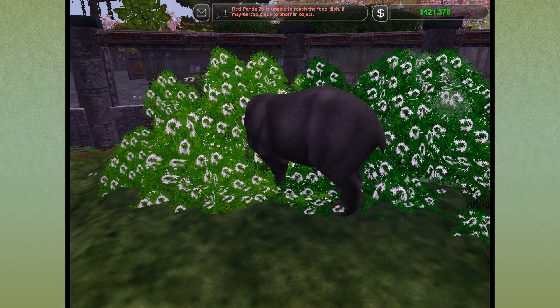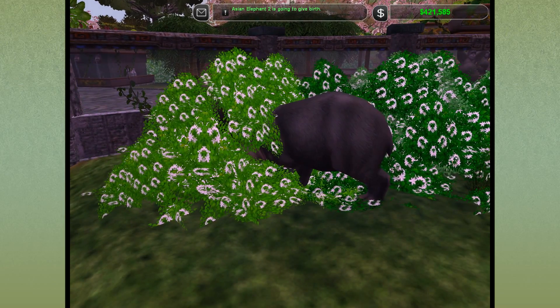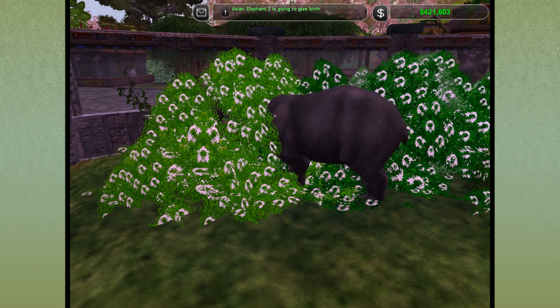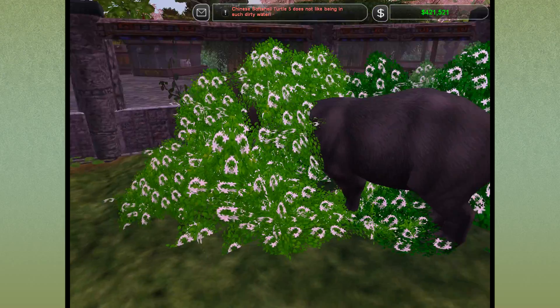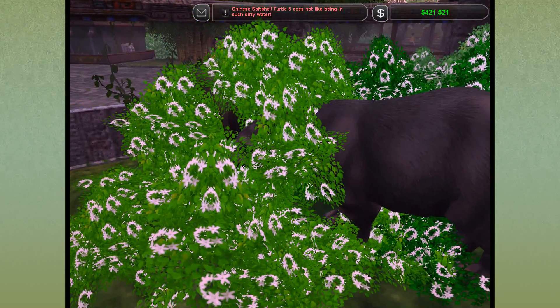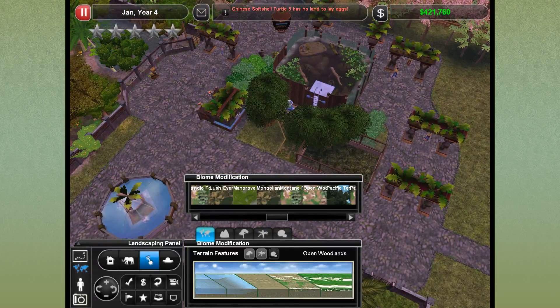I watched some videos of them interacting with zookeepers and they're just like big puppies. They just want belly rubs and they snuggle, and if you don't give them attention they push their head up under you like, 'Hey, I want attention!' What are you guys doing in here? Are you just sitting inside the little bush? That's fine, if you want to be in the bush that's fine.